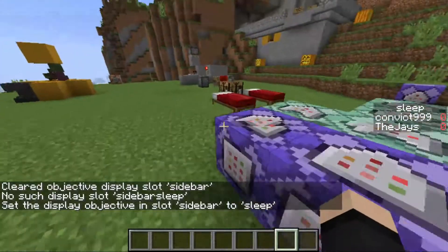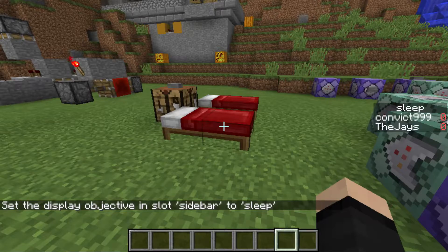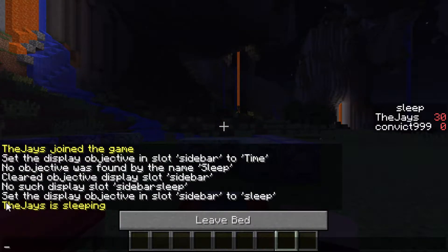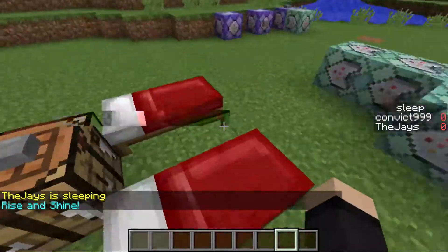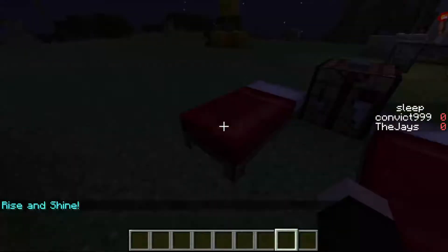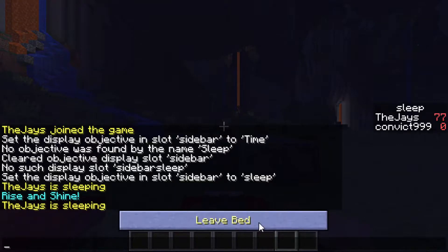So this is the sleep objective we had before. Previously I was trying to make it more intelligent than it needed to be. So we'll advance time, give it a sleep. Now it says who's sleeping, and then once it ticks over, rise and shine. That works for anyone who's sleeping. What you will find is if two people sleep at once, you'll get multiple lines — the Jays is sleeping, Convict is sleeping, etc.